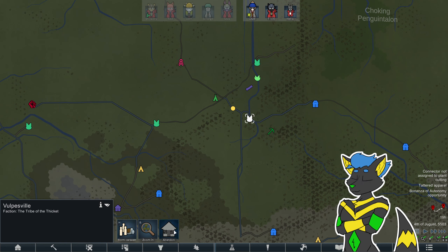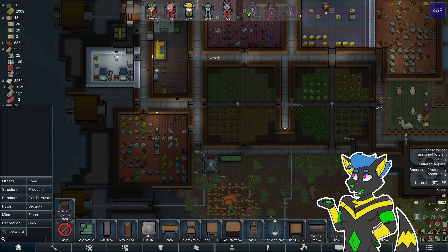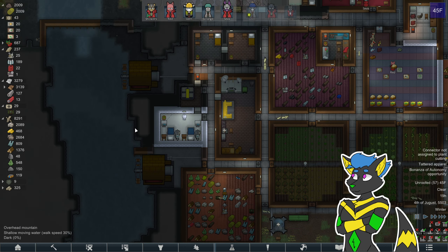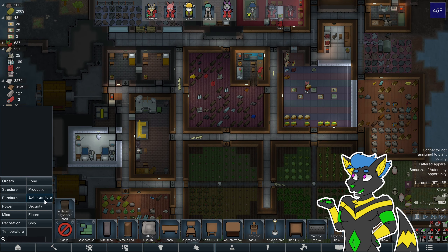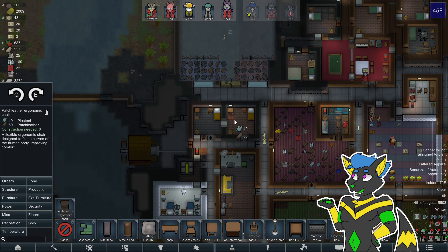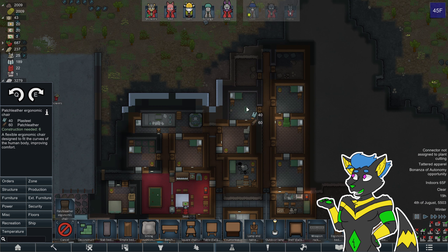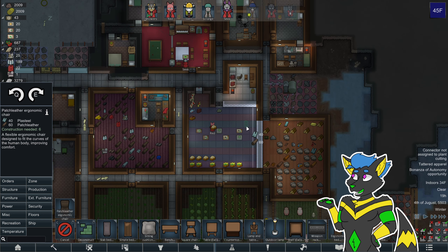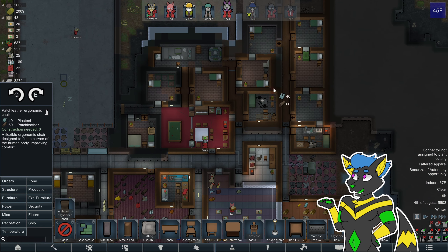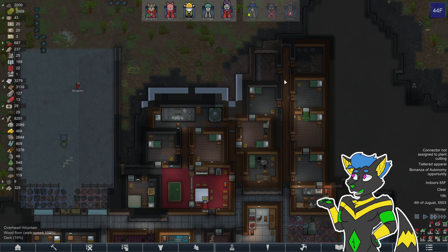Hopefully we'll find things there. In the meantime, we're kind of looking for something to do with our extra leather. Let's see how much plasteel we have, because we have these ergonomic chairs that we can make with patch leather and plasteel. Let's build them — we have to build them inside. I want to put them at tables, but I want to build them indoors so I can move them to where they need to be, just because they take a really long time to build. So let's build four of them for now.